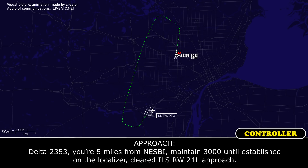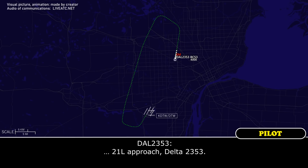Delta 2353, you're five miles from Nesby. Maintain 3,000 until established on the localizer. Cleared ILS runway 21 left approach. 21 left approach, Delta 2353.